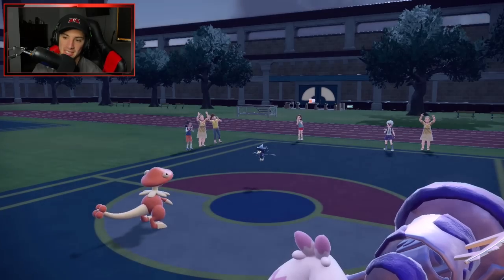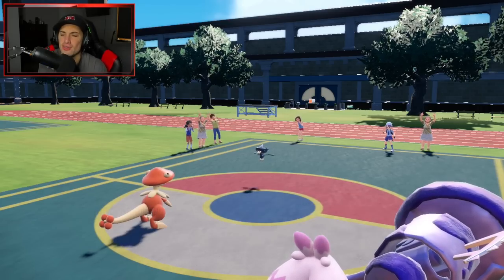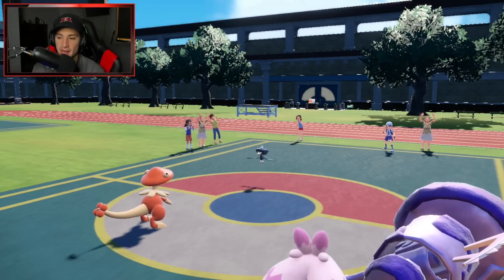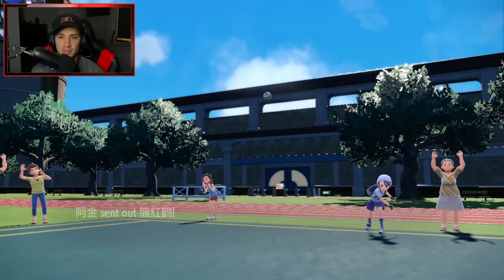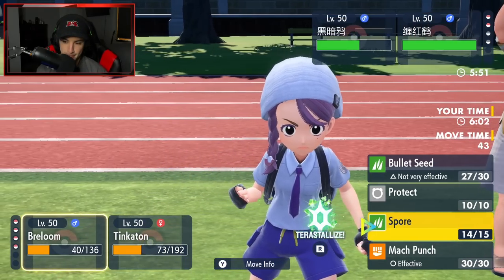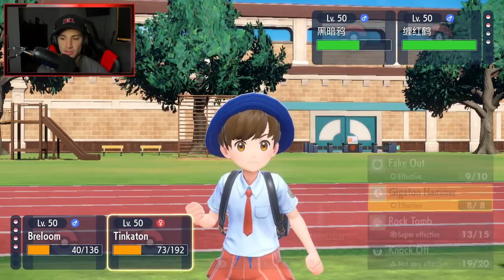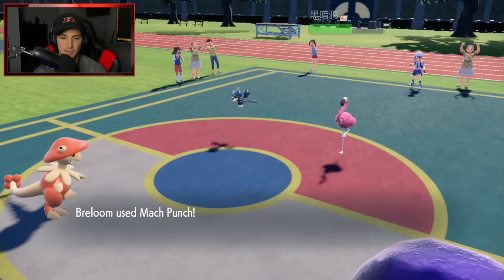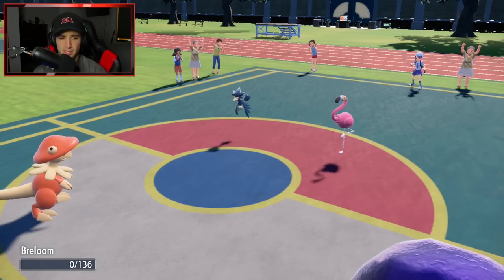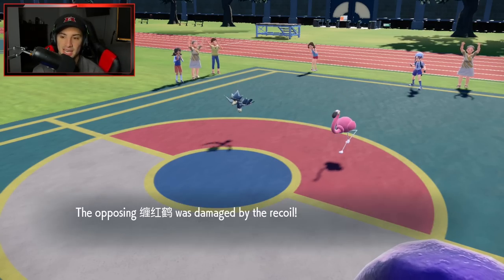I've seen a lot of people using the Loaded Dice so Bullet Seed basically hits five times every time, but this works just fine with the Sash. Tinkaton, can you land a Rock Tomb? Missing two Rock Tombs — I keep missing. Mikey's going to come out here — this is pretty much GG. I can't Spore, which sucks. I could go for a Mach Punch — I'm going to start going after this Murkrow. We're dropping a big old Gigaton Hammer right onto this Flamigo. Brave Bird's going to fly, taking out my Breloom. Breloom, thanks for coming out — thanks for taking out the Dodonzo, Tatsugiri, and putting Murkrow to sleep. Breloom is where it's at, such a good Pokemon.